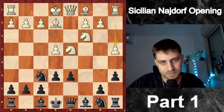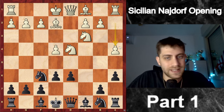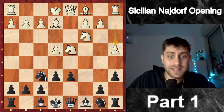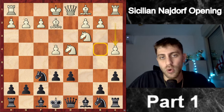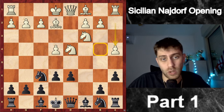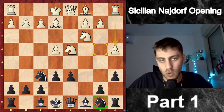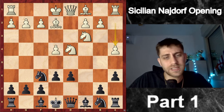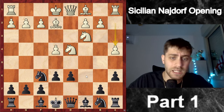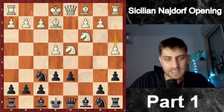After a4 there are advantages — white is defending the b5 square — but the disadvantage is that the b4 square becomes weak. The piece that can go to b4 and do a lot of work is the knight from b8. After a4 I think the best moves are perhaps Nc6 immediately, or Qc7 followed by Nc6, Be7, and Nb4.